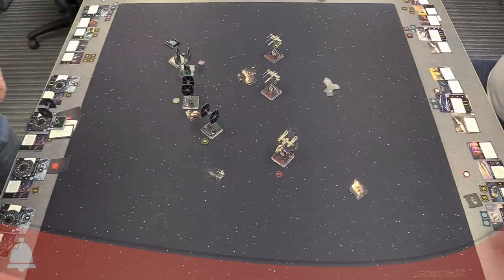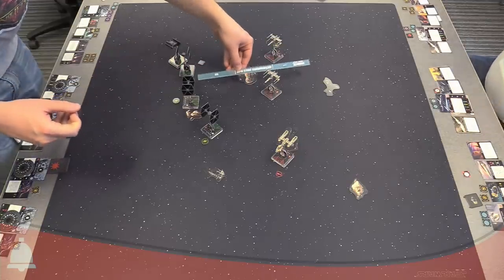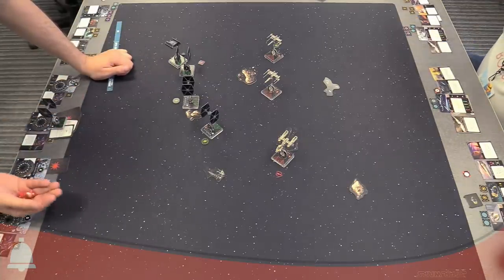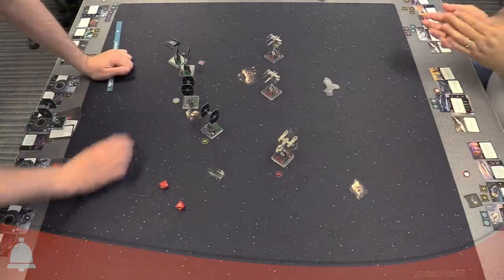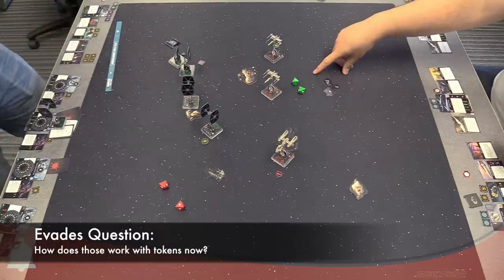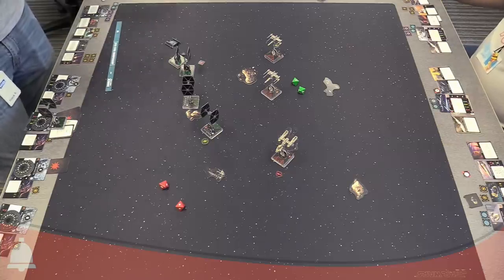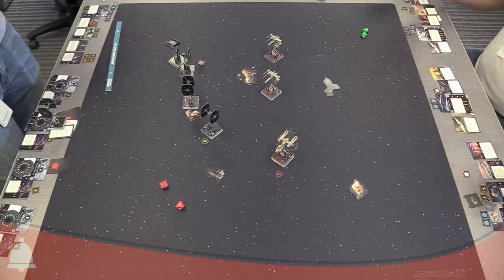Unfortunately did not get to ionize anything. Round two combat continues — one of these Black Squadron aces fires at Luke. As I've become the defender, I recover one force charge. I roll my two agility dice and get one evade. Evade tokens changed — you can spend an evade token to change a result to an evade, so you can't get more evade results than you have agility dice.